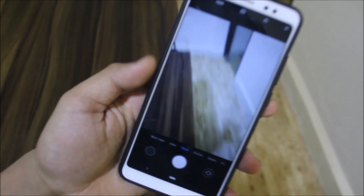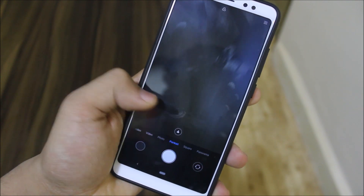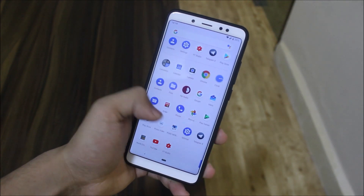We get the MIUI Camera app as the default camera. All modes — portrait, square, time lapse, panorama — everything is working great. Now talking about the performance, as I already said, it is top notch.